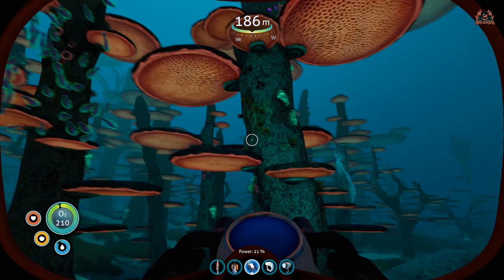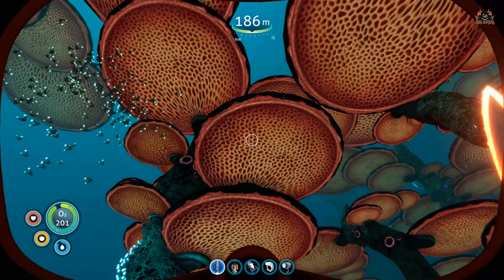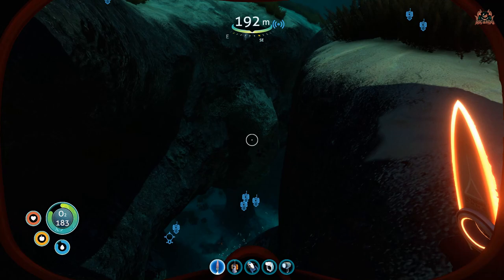Those explorers amongst you will say hey, I know where that is — but it's not your typical mushroom forest where you find all the sea moth and Cyclops parts. This is another one, to the west really of where you start off. You're going to go up to that mushroom, cut off a sample of that mushroom tree, and that's going to give you the fungal sample.